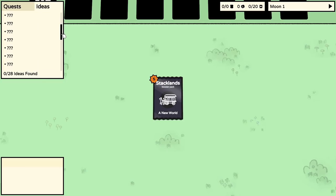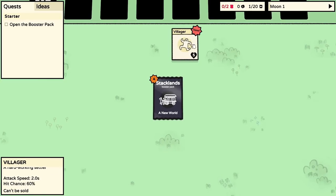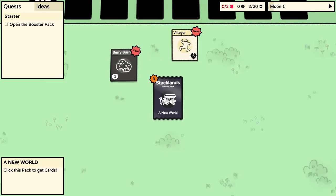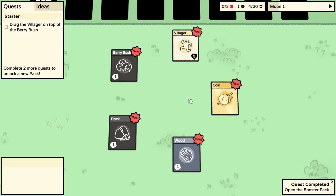There's an Ideas section showing zero out of 28 ideas found. So open the booster pack - there are five cards in this pack. We click it and out pops a little villager - they look wonderful with crazy legs. We click again and get a berry bush, then a rock. We've got food, rocks, wood, and a coin.